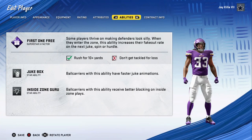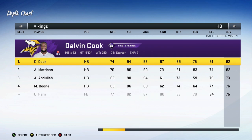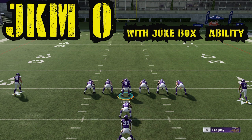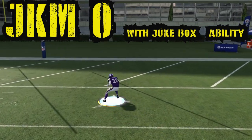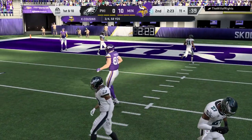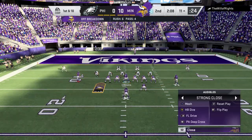Now check this out — we take Dalvin Cook with the Jukebox ability and put him all the way down to zero juke move. With the Jukebox ability, look at what we get — it doesn't even affect the juke. You're still juking fast with zero juke move just from the Jukebox ability. So make sure you have 78 in the juke move if you want that animation — unless you have Jukebox.